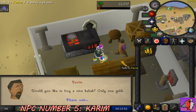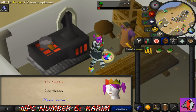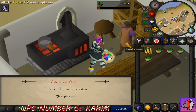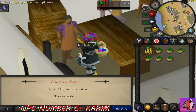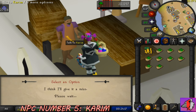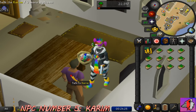Moving on to NPC number 5, we have Karim. Karim runs his own kebab shop and is located between the bank and the furnace in northwestern Al-Kharid. He's known for selling his Gielinor-famous kebabs for just 1 GP each, and it only takes a few seconds to receive one after going through his dialogue. Filling up an inventory and banking hundreds of thousands of kebabs is easily doable for next to no GP. The kebabs are a great food source for early, mid, and late-game free-to-play RuneScapers, whether regular or Ironmen, and can heal different amounts depending on the player's HP level.